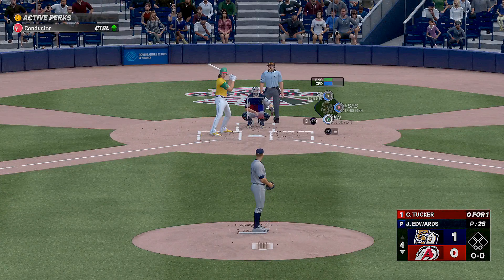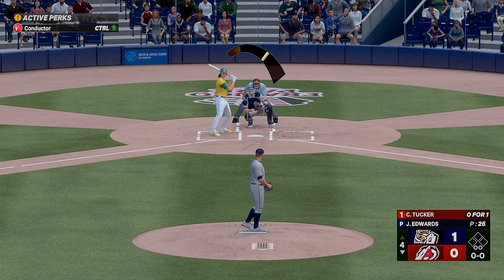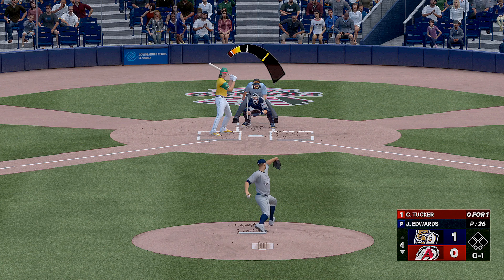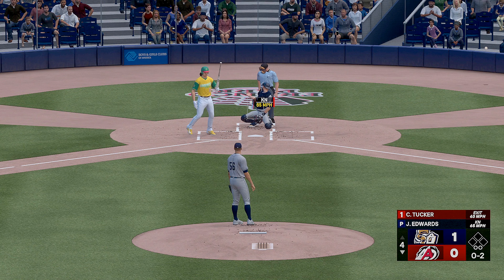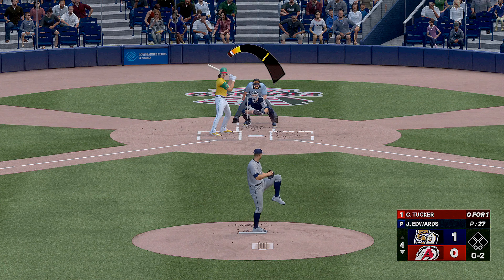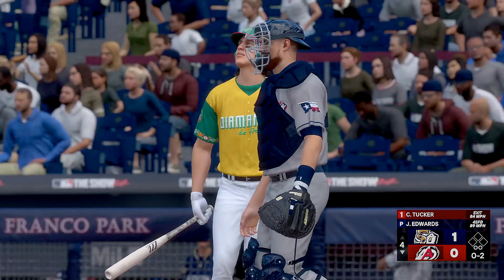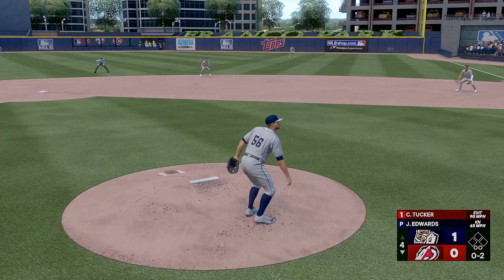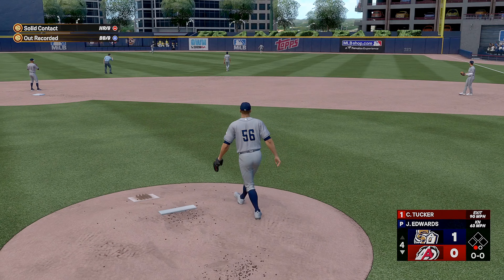Bottom of the inning and the batter will be the shortstop Cole Tucker. The pitch — late swing, foul to the left. The 0-1. Swing and a foul straight back. Gets a piece, stays 0-2. That one is foul — we'll see another. 0-2 and the delivery — fly ball to right field and deep, makes the grab, one down.